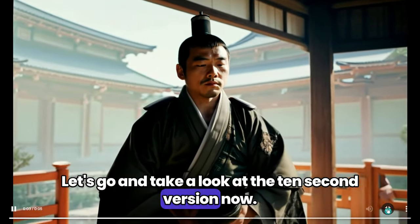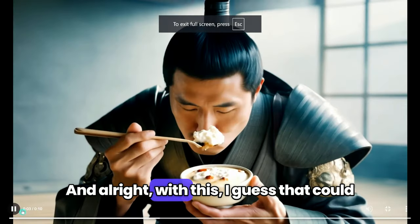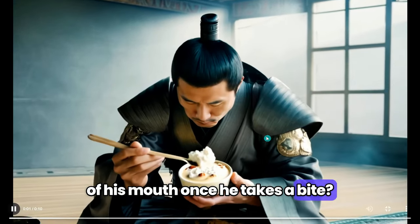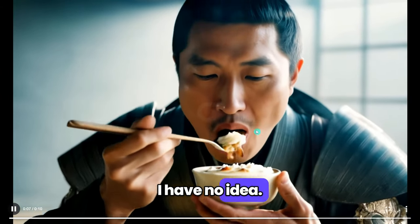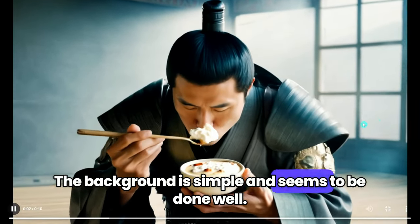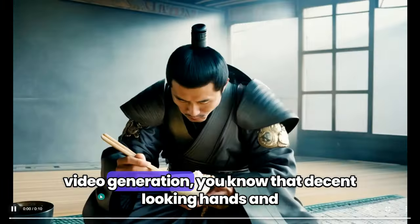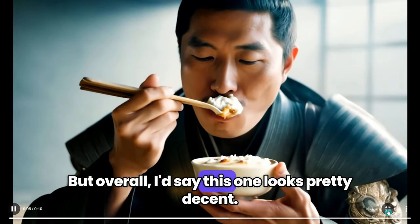Let's go and take a look at the 10 second version now. With this, I guess that could be pudding that he's eating — like vanilla pudding. But what comes back out of his mouth once he takes a bite? Is that his tongue, or some eel-looking creature? I have no idea. But I have to say, the samurai himself looks pretty good. The background is simple and seems to be done well. The robe looks authentic. And at least the hands look normal. If you have any experience with AI image and video generation, you know that decent-looking hands and fingers can be difficult to get sometimes. But overall, I'd say this one looks pretty decent.